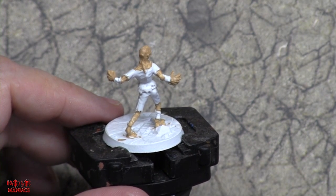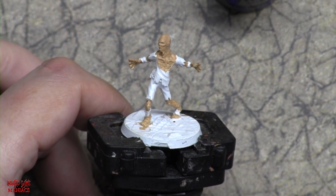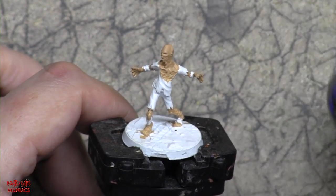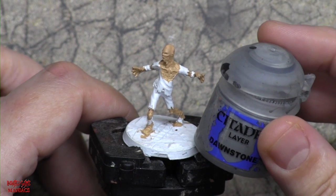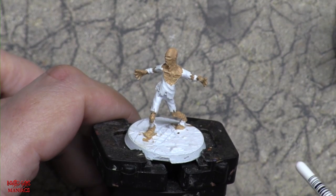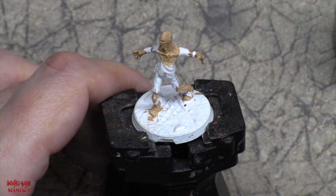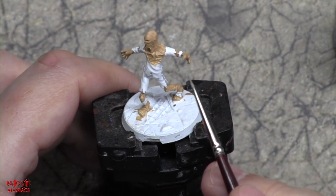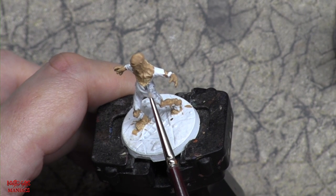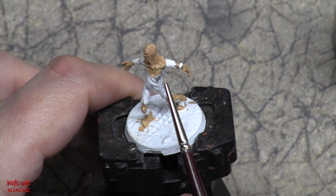The base coat on the feral ghoul looks good. Now that the Kislev Flesh is done, the next step is painting the clothing with Dawnstone Gray. The Dawnstone Gray is going on the clothing and also on the base. I have it mixing on my wet palette.